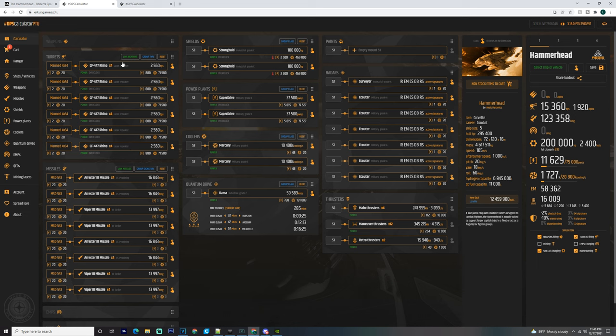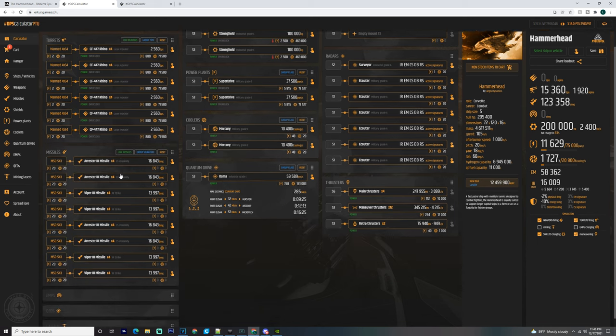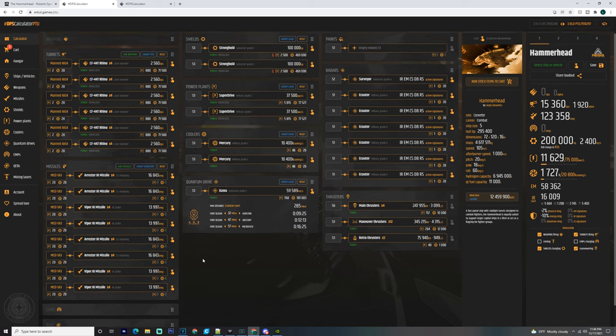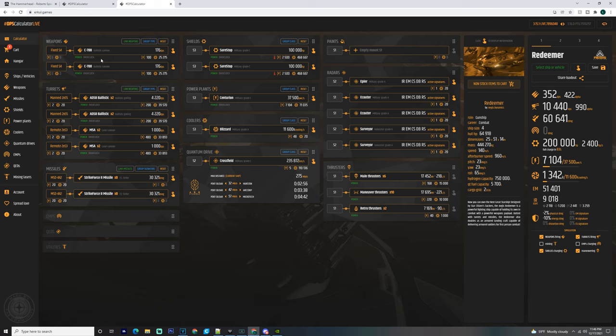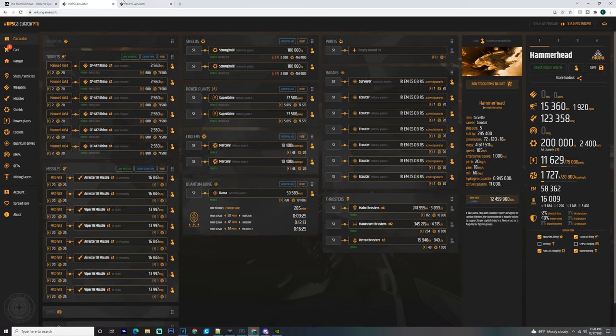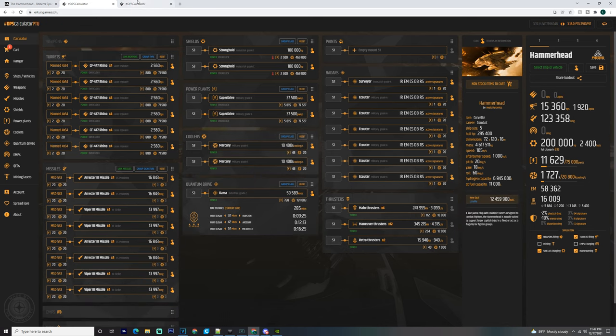The Redeemer has two RC7-88s for the pilot, two manned size-5 turrets with ADS ballistic gatlings — two on each — and two remote size-3 turrets with dual M5A cannons. One of those remote turrets can be slaved to the pilot. It also has 16 size-2 missiles and the same size-3 shields as the Hammerhead. The only differences are fewer power plants and coolers, and a different quantum drive.